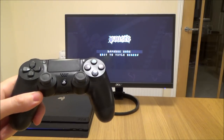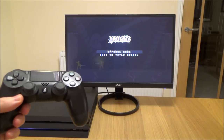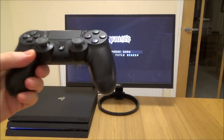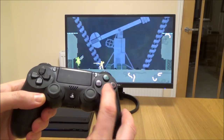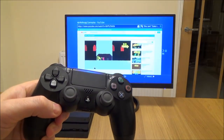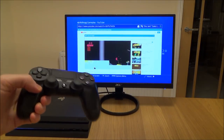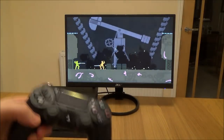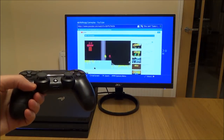You can swap between two different applications on the PlayStation very easily. For example, if you were playing a game and then on the browser you are watching a playthrough of that game, you can just swap between them. Here we have Nidhogg — pretend that I'm playing it and I want to check something out. Press the PlayStation button twice and you can see now that I'm watching a YouTube video about it. Press it again and it goes back to the game.